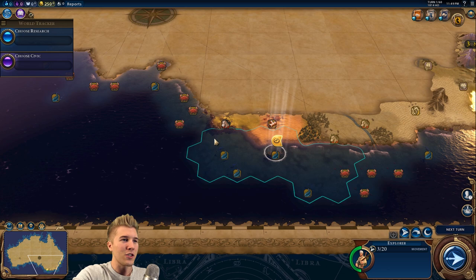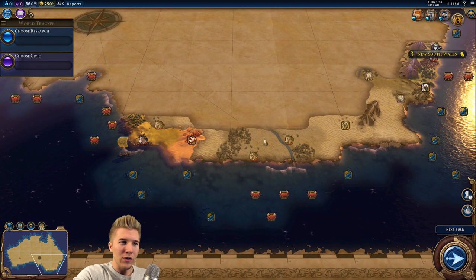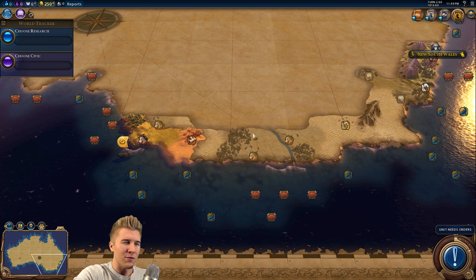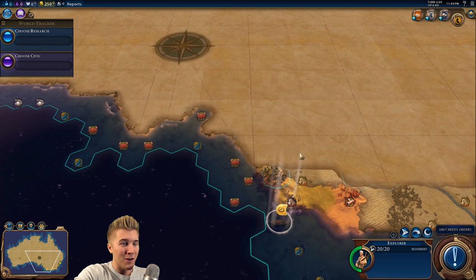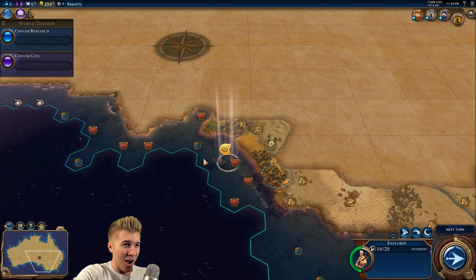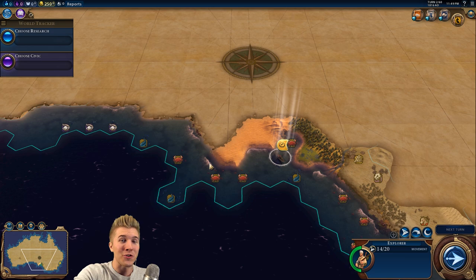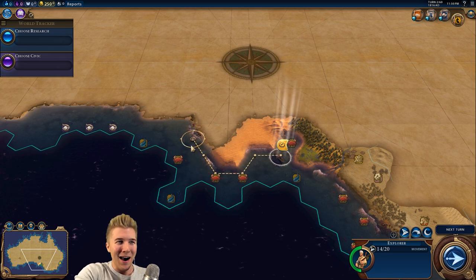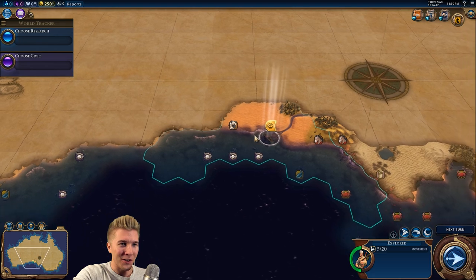We're playing around 1814, so we get to go through the history of Australia, which is pretty fun. I think this is the province of Victoria — I really hope I'm right. A lot of people were excited when Firaxis announced Australia as the next civ because people knew I was going to say stupid things about Australia and embarrass myself about my lack of knowledge.